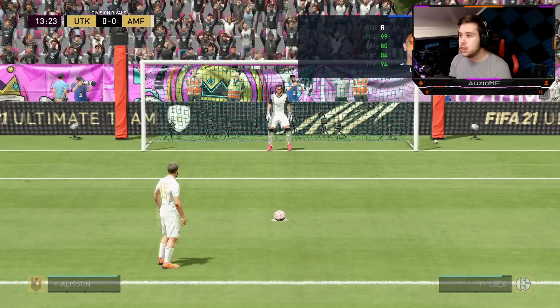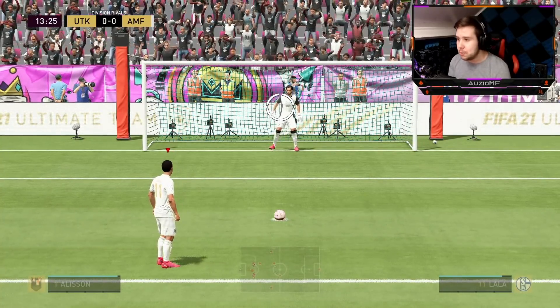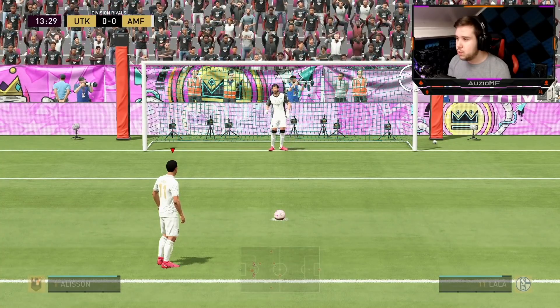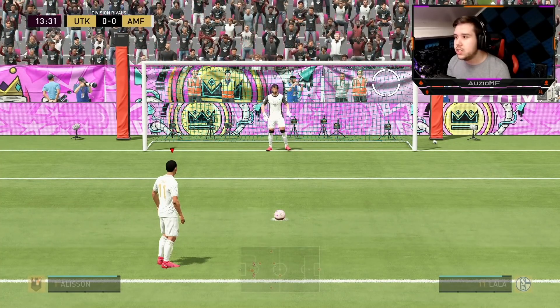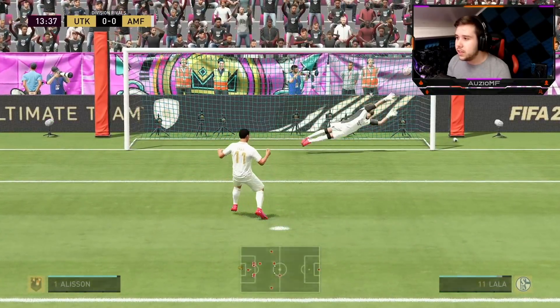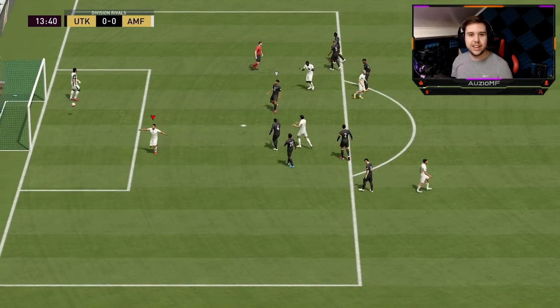Let's see if we can actually score this one. 94 penalties with 99 shot power — stepping up to the plate. Let's aim top bins, why not? Green. Top bins. Simple as that.